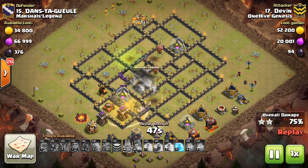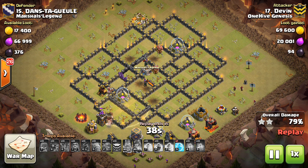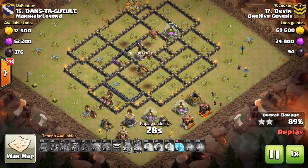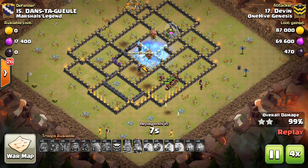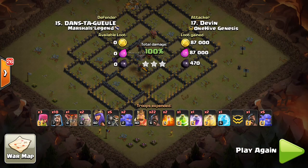Right here, maybe he could have swagged that heal spell — that one would have been a little bit closer because there's still a few point defenses and not a ton of hogs. I would have liked to see him just go for it. But he goes ahead and holds on to that freeze spell. I actually don't remember where he puts it — maybe on the CC in the middle or something. Attack winds down, and there it is — right in the middle of the base. Swag freeze. Nice hit to Devon. Those are the two swag attacks.